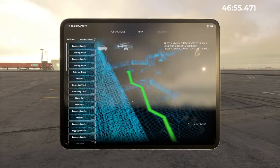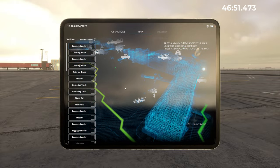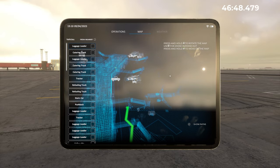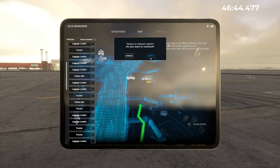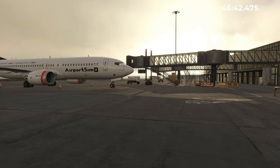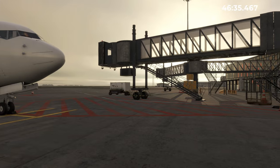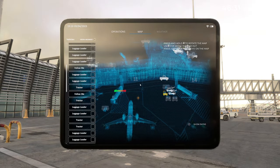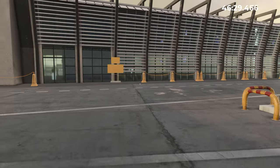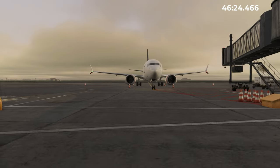We'll try and find stand 11, which is over here. We can teleport to this vehicle by clicking on it and here we are, stand 11. Unfortunately the stand numbers don't show on the map, that would be nice for situational awareness around the airport. Trying to find stuff using this map is a bit difficult — if we had stand numbers that would be cool. Nice to see some people in the tunnel there.